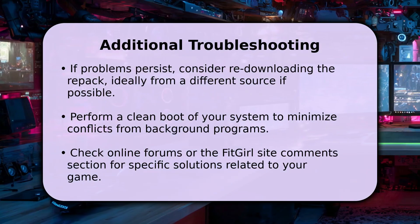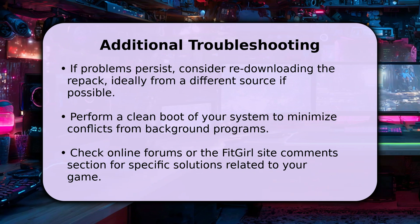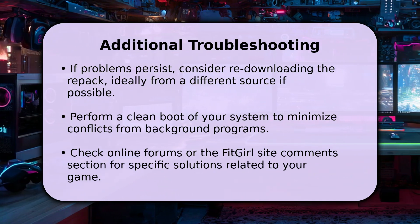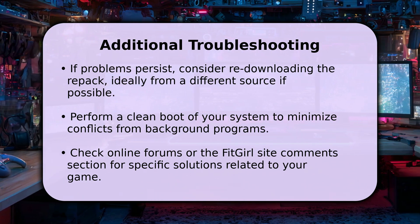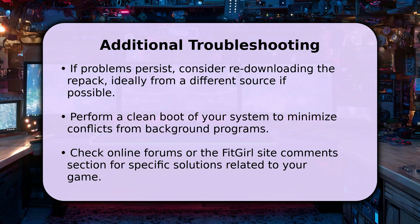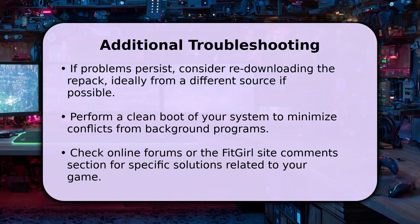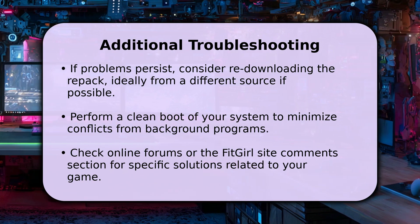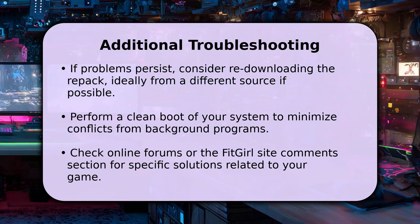If error code 2 still persists, consider a few more steps. You might try re-downloading the entire repack, perhaps from a different mirror. Another helpful step is to perform a clean boot of your system, which minimizes conflicts from background programs. Finally, check online forums or the FitGirl site comments for specific solutions. Hopefully, these tips help you conquer Error Code 2 and get back to enjoying your games.